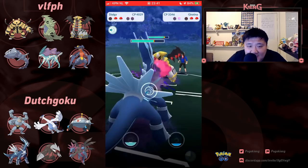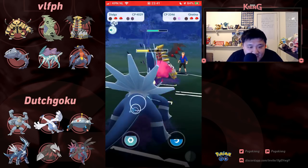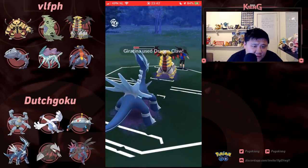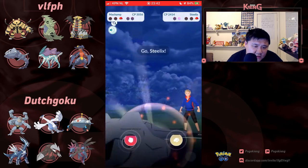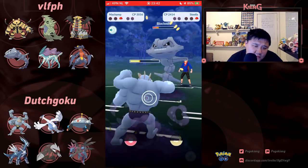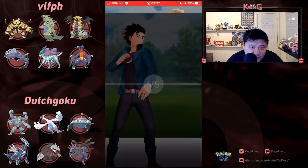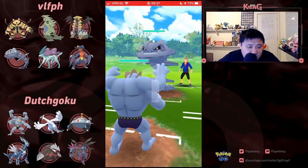I think the way they do this draft is they rack up points, so even though Dutch Goku lost this round he's not really lost — they get a certain amount of points for winning the series. Going to switch out into Hydreigon. Going to get hit by this Ice Beam and go for the Dark Pulse. I guess no Lugia in this team because of Electivire, Tyranitar, Giratina, and even Suicune with Snarl and Ice Beam. I do think VLFPH won that, but they probably had some lag — that's why they replayed it.